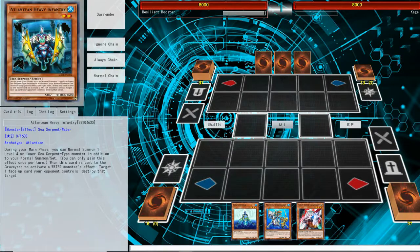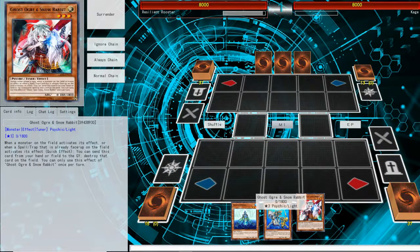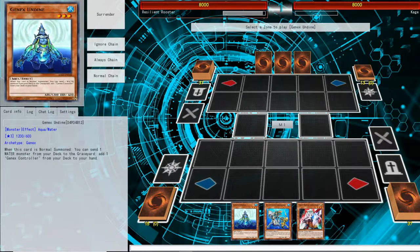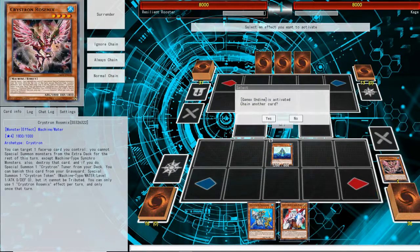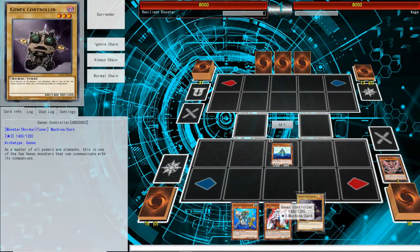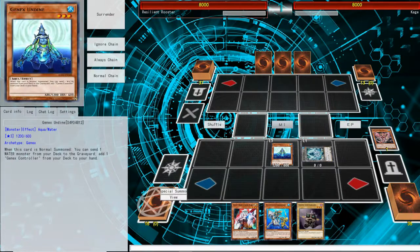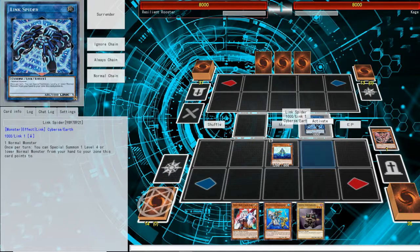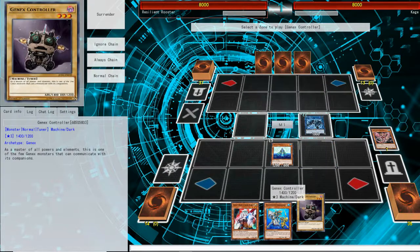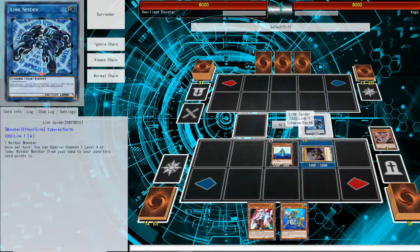This next combo is a three-card combo. It requires a Gen X Undyne, Atlantean Dragoon, and any random card to discard. We're going to normal summon Gen X in the middle and use Gen X Undyne's effect to send the Crystron Rosenix to add the Gen X controller — which is a tuner. We're going to banish the Rosenix to special summon the token, use the token to make the Linkspyber, and special summon the Gen X controller from hand. These two allow us to make the Needle Fiber.